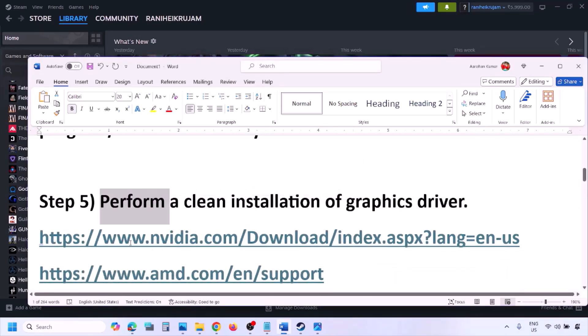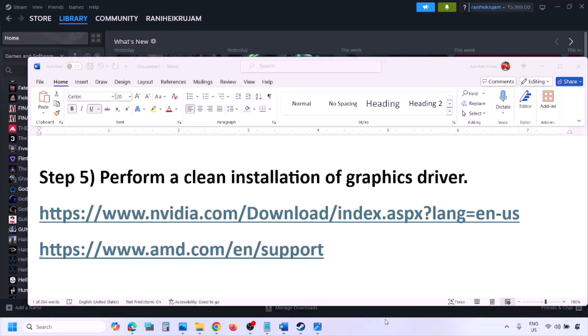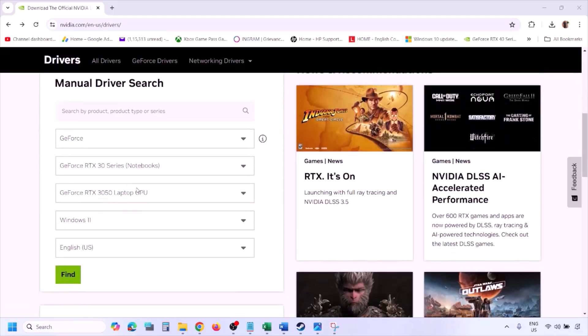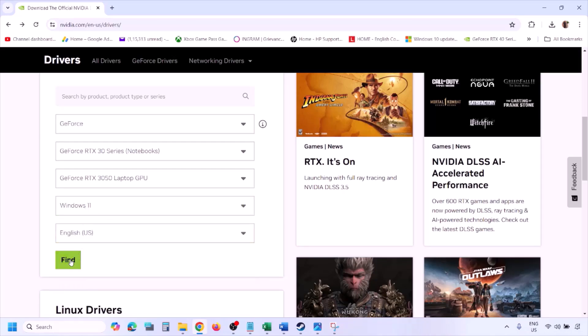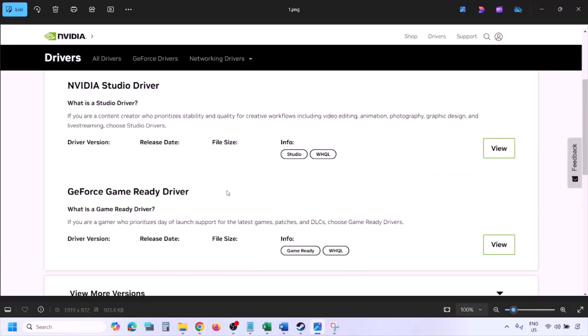The next step is to perform a clean installation of your graphics card driver. If you have an Nvidia card, go to the Nvidia website; if AMD, go to the AMD website. On the Nvidia website, select your graphics card from the list, select the correct operating system (Windows 11 or Windows 10), and click Find. You will see the latest GeForce Game Ready Driver.